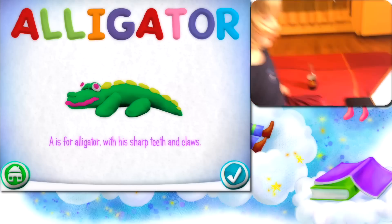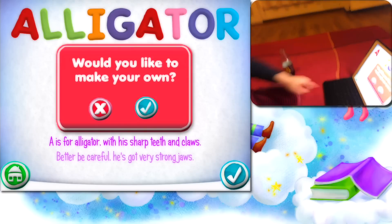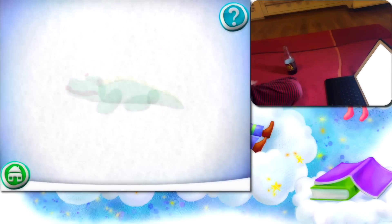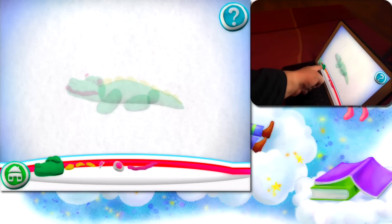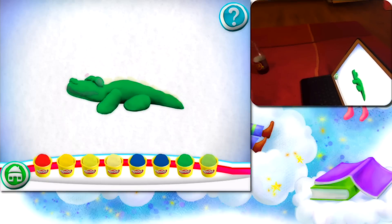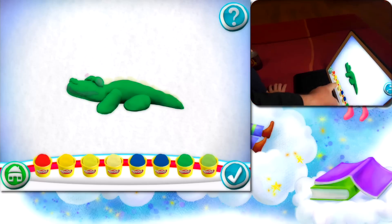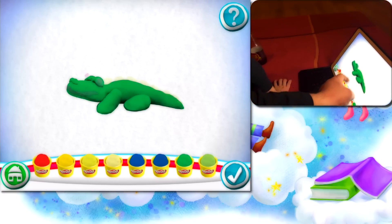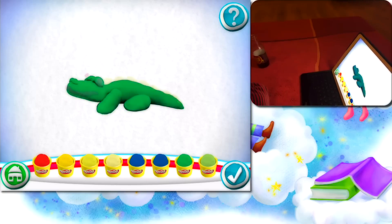Alligator, with his sharp teeth and claws. Go see alligator — better be careful! Would you like to make your own? Drag pieces from the bottom onto the outline to put it together. We have to go with this. Pick a color. Choose colors now. Look at this — poked eyes. This is a poked eye.